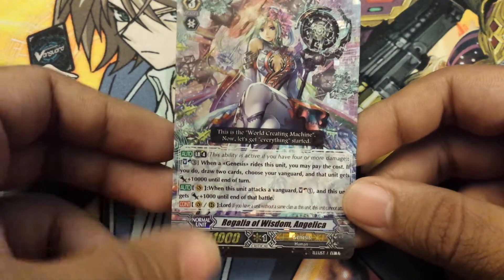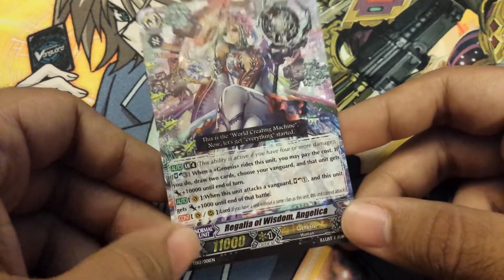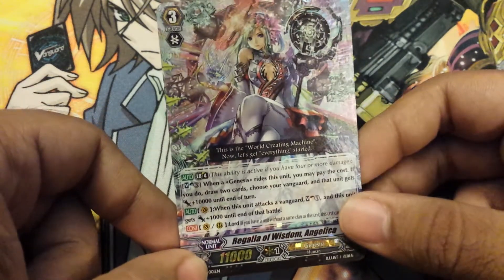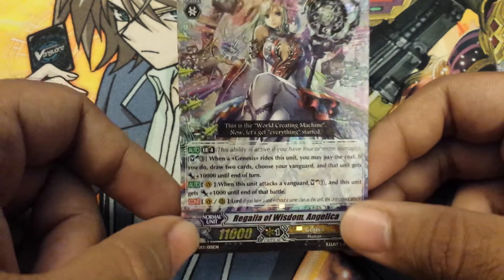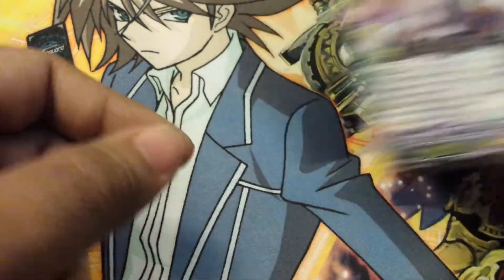Basically, her Break Ride ability is where you Soul Blast three and then you draw two cards. She's a really good card, I like her a lot. That's why I want to get three more of her, because once the Regalia deck comes out, or Set 14, I can try to get all the Minervas I need too. So yeah, that's always good.